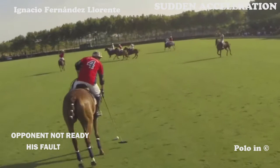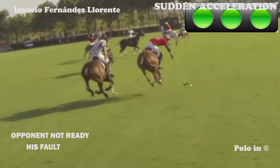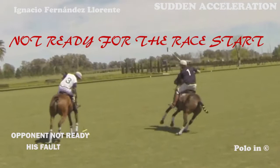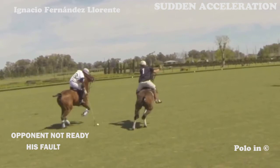In many cases, the marker is not ready to race his opponent and it's his fault. In this example, the grey player on the white horse is not ready to race his opponent. The red player takes his chance and speeds up. If your marker is not prepared for the race, it becomes easier to overtake him and win the race. Here, the blue player has a horse which is jumping — he is not prepared for the race and the white player gets the advantage.